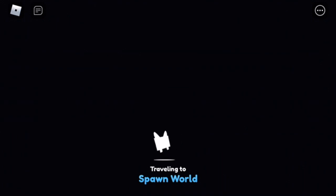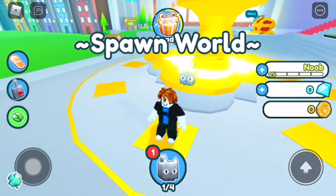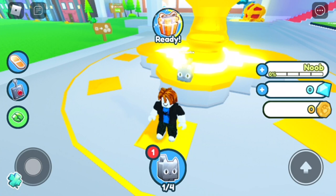When you spawn in, you will see on the left-hand side of the screen a little green circle — it has two little arrows in it. You want to click on that if you want to turn off auto-delete.